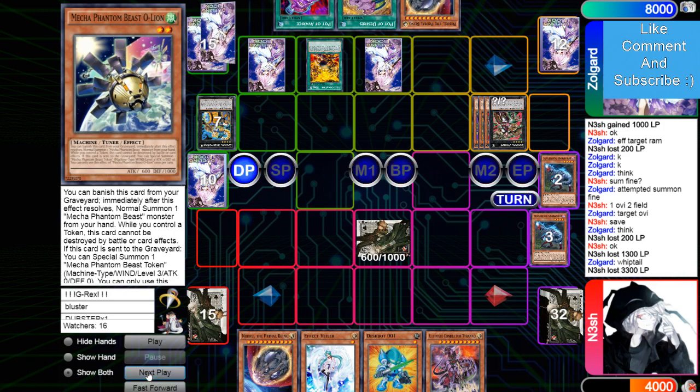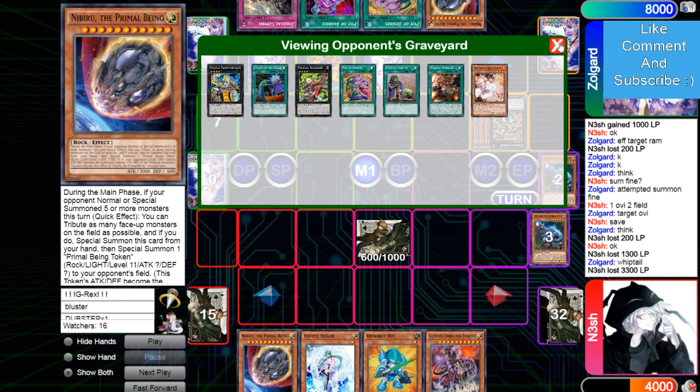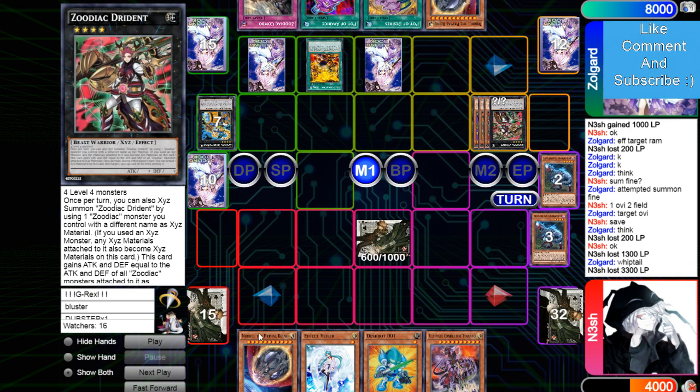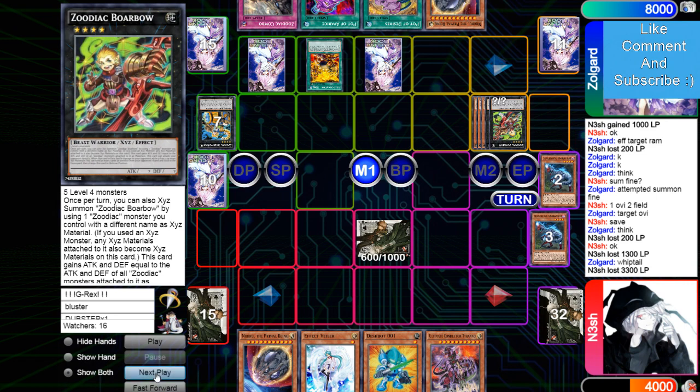Sets O-Line and then passes play. He draws Combo — that's going to be really good. After like this stuff gets wiped out he's going to be able to put Drident back into the extra deck and such. Makes Borbo.